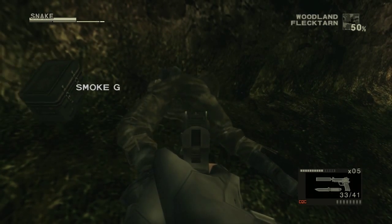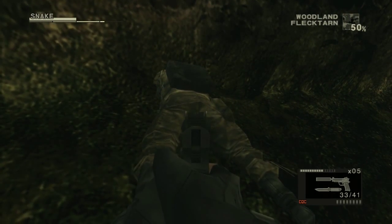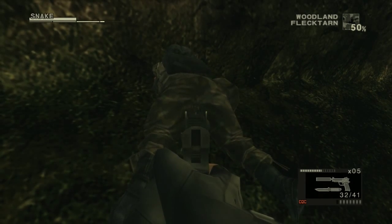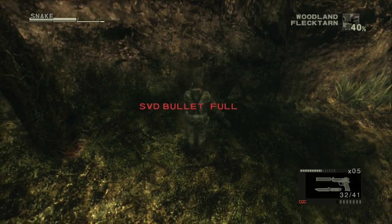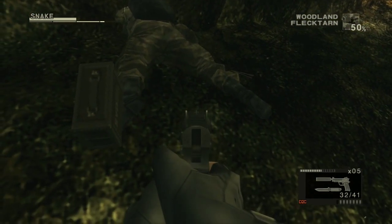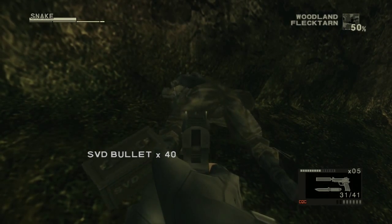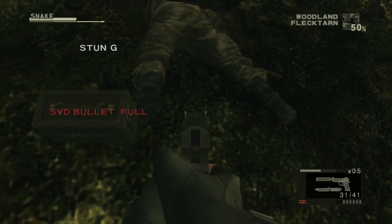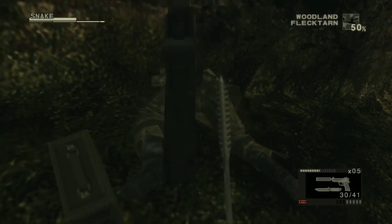When the guy is down like this, you can hold him up by pointing your gun at him. Since you can't see that I'm pointing a gun at him, I'm going to have to shoot near him to make him dance. We've taken this to an extreme. Give me your stuff!